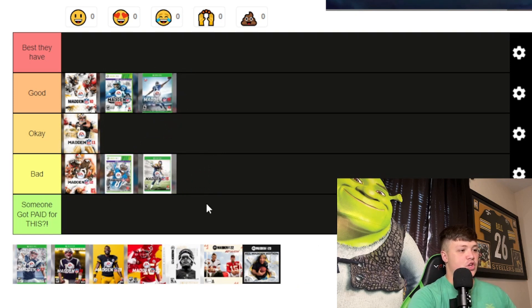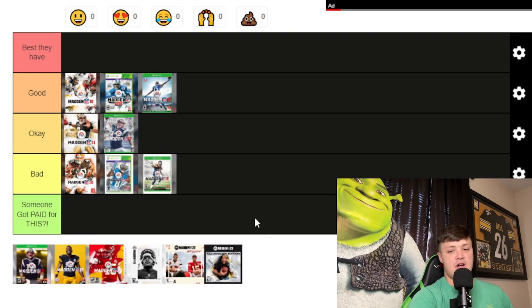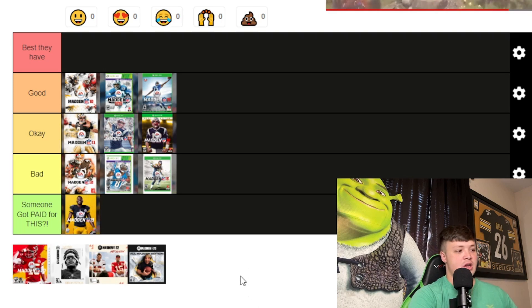Madden 16 — I'll put this one in Good. It's a pretty cool background, though Richard Sherman's pose isn't a great action shot — it looks like he's just putting his hand up, trying to give you a high five. But that cover features the catch that everybody talks about, so it's pretty cool. Madden 17 is Okay — it's the Gronk spike, which is kind of iconic, but whatever. Madden 19 is also Okay, kind of bland — just a screaming picture of him in gold because of the MVP edition. The other Madden 19 cover is pretty bad — it's just a yellow background with AB standing in front smiling.